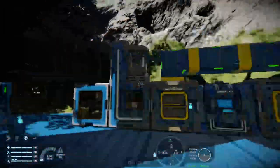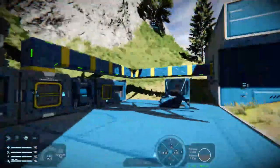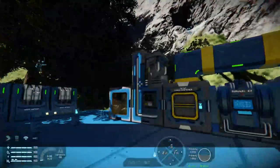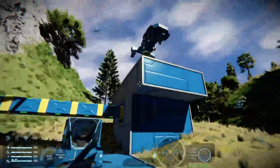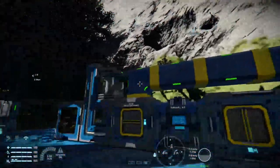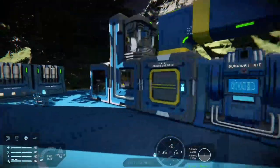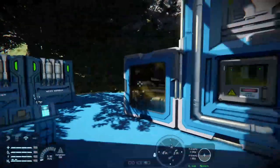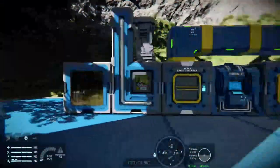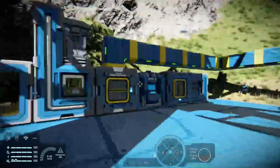Hello again, welcome back to Space Engineers. This time we're looking at my small test base — we're playing in creative because I want to show you one of the things a lot of people have been asking about: how you get your freshly mined rock and stone back to your base. Here I have a cargo container, a survival kit, an H2O2 generator, a basic refinery and a basic assembler — the building blocks for basic engineering, eventually moving up to advanced assemblers and a bigger refinery.